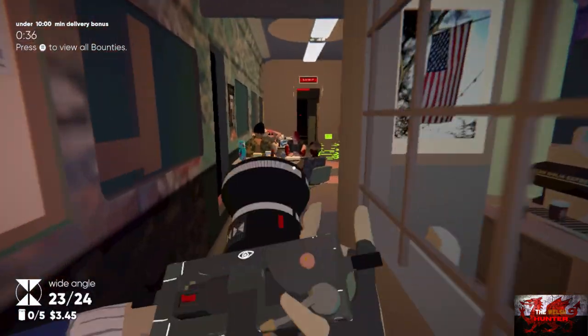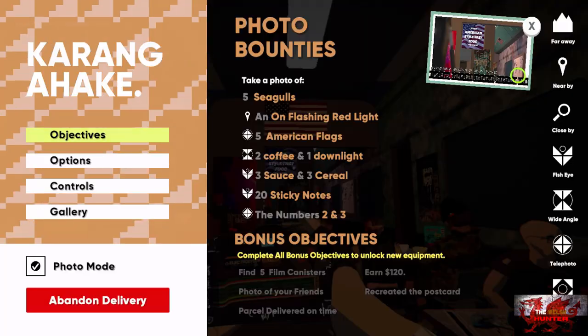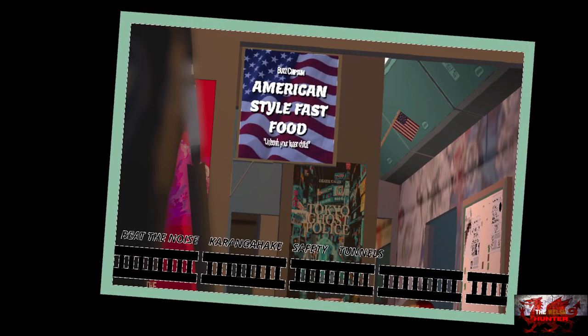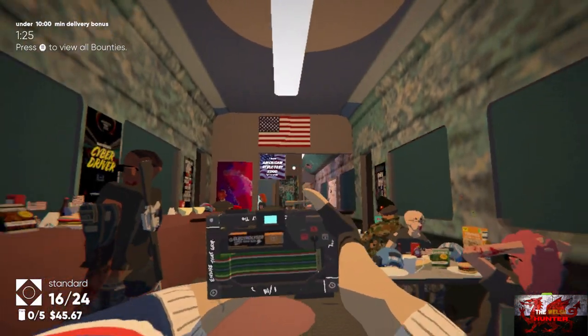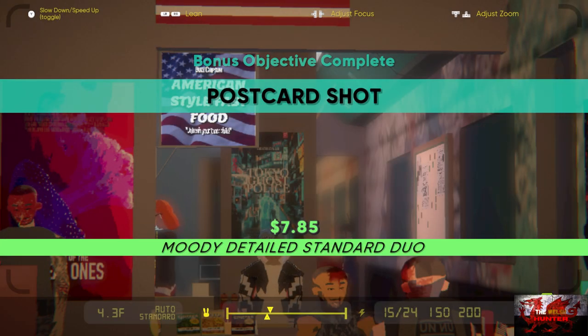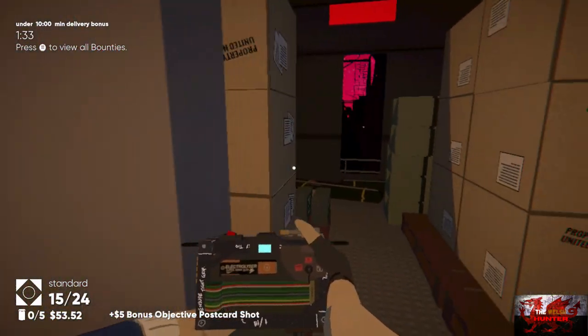From here go down the Karang Ahake train, all the way around until we get to the postcard. This one took me a number of attempts — very finicky. We have to get the American style fast food sign right at the very top without the other American flag in it, or just a little bit. That is how I got it anyway — a little bit of the top American flag and the rest of the fast food sign.